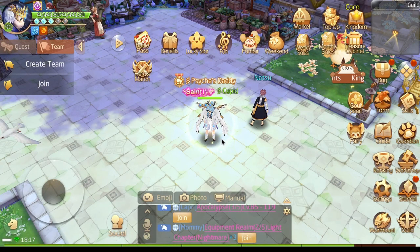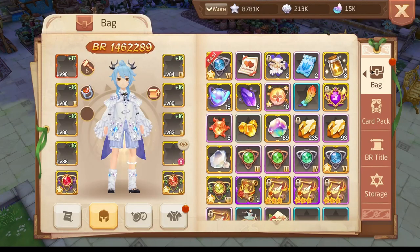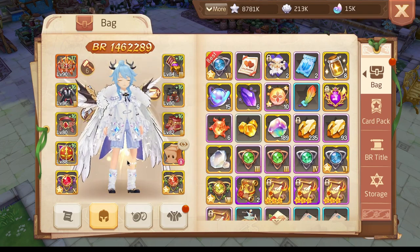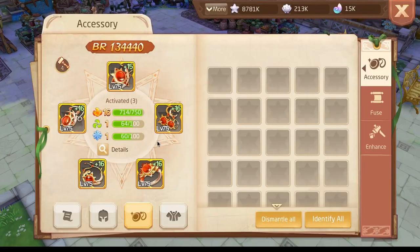Today I want to talk about why you should really put your focus on upgrading your accessories. You should focus everything you can — pick up the maximum amount from every event, use all your spirals on accessories. Free spirals you can use, and some paid spirals as well, but that's really just for a few big whales.